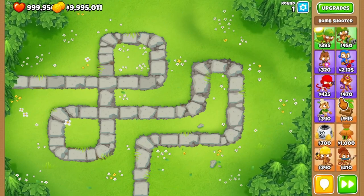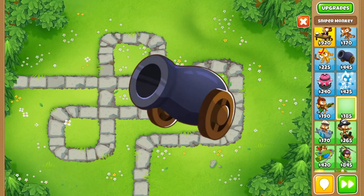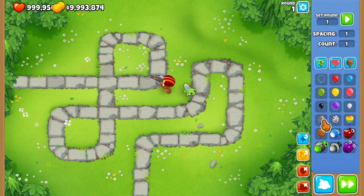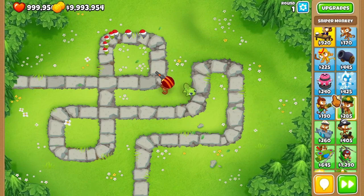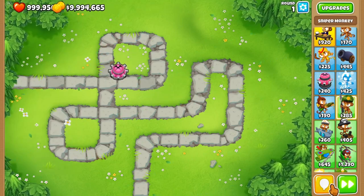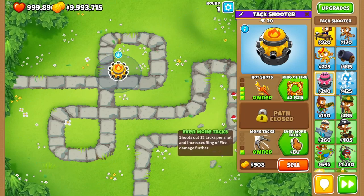The lead balloons that come out on round 28 — your best option is the bomb shooter, your bomb cannon in the primary tower category. It's only $445 and it instantly pops your lead balloons. You can also get a dart monkey or other towers like your tack shooter.